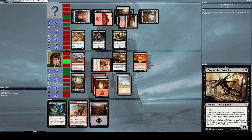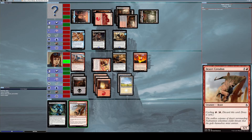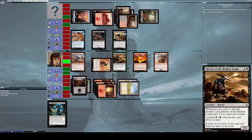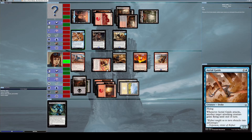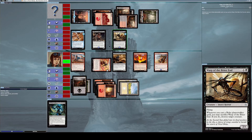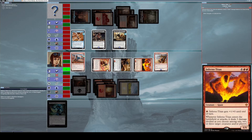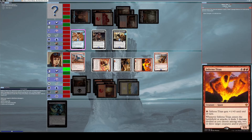He summons Wasp of the Bitter End and Marauding Bone Slasher. I put down another swamp and summon Desert Cerodon. We're in a very strong position with a bunch of powerful creatures on the field. I won't attack with Minotaur Sure Shot since he still has flying creatures ready to attack. Instead, I attack with Inferno Titan and Horror of the Broken Lands. Inferno Titan's trigger lets me distribute three damage — two to his Aerial Guide to destroy it and one to Wasp of the Bitter End to destroy it.